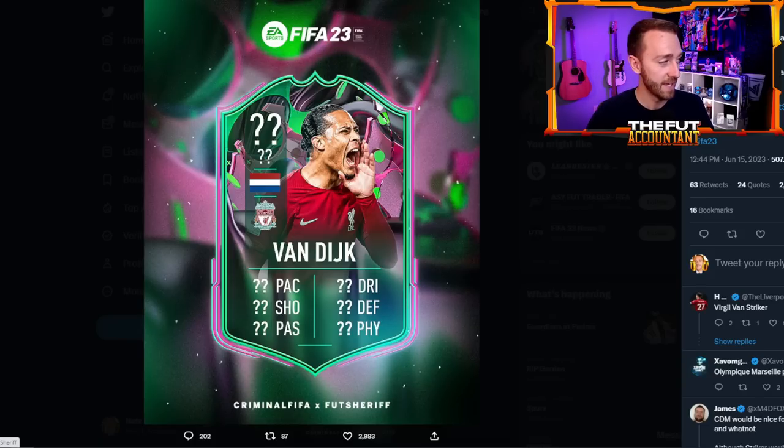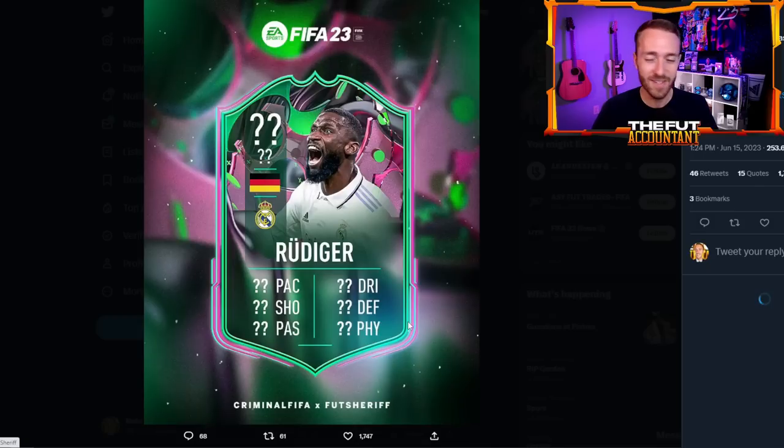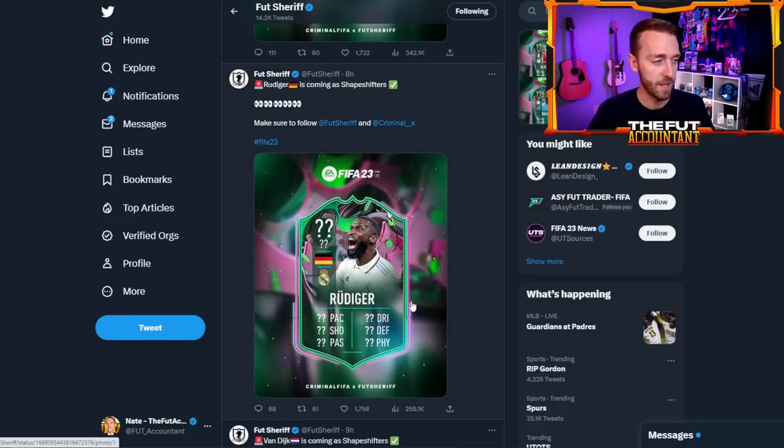Moving up we've got another center back: Antonio Rudiger. It's been his first promo card since Once to Watch very early on in the year, and we haven't had a single card for him since then. I'm excited to see where they put this card — I'm kind of hoping they put him as like left back or CDM so he can play in defense. If we got a striker Rudiger that would feel a bit weird. That's two Real Madrid players with Hazard and Rudiger — something to watch out for on the market.